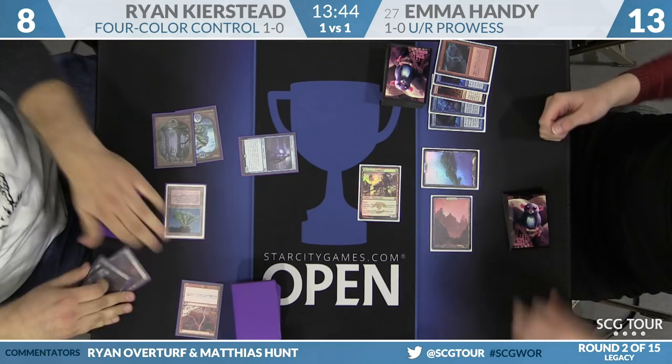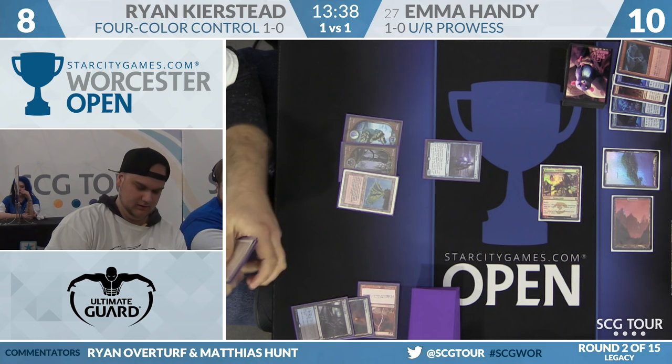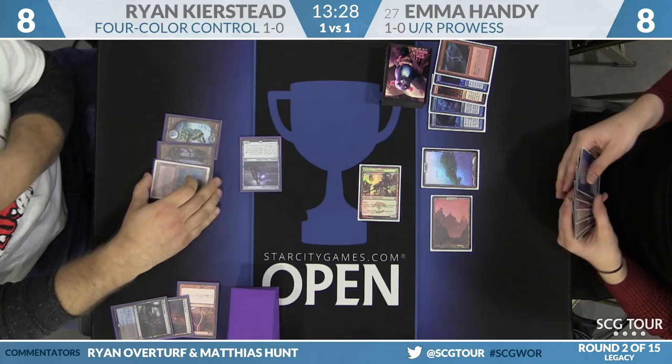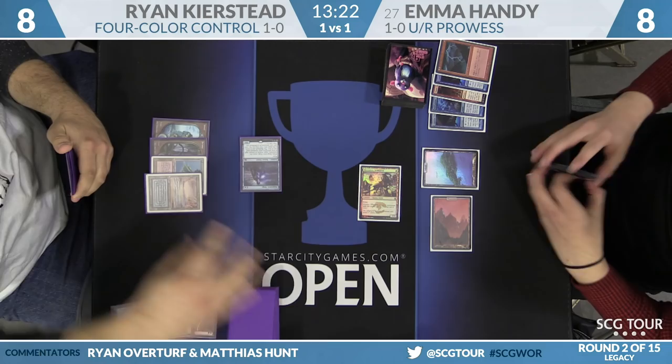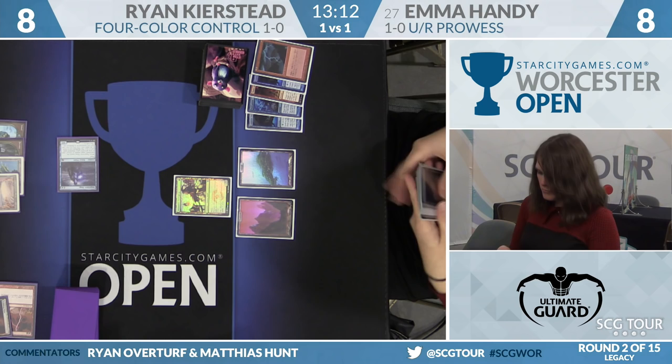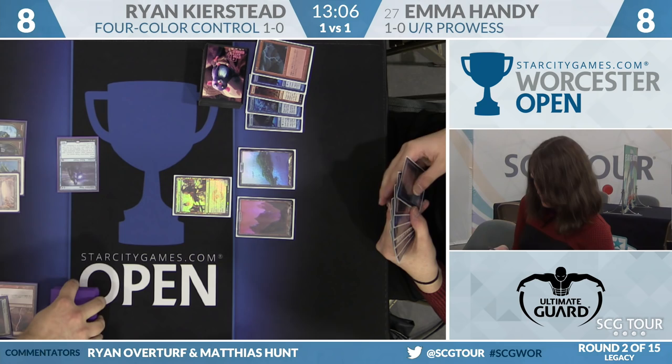She only has two basic lands, so she does not have access to as many options as she might with a Volcanic Island. Land and go from Ryan. Between Pyroblast, Spell Pierce, and Snapcaster Mage, he may have her covered — he can counter a lot of stuff. Kolaghan's Command is a burn spell. It wasn't the plan I expected him to execute, but it might work. If Emma decides she's behind in the race, she can leave back Swiftspear as a blocker.